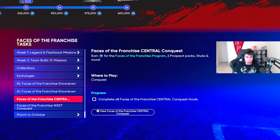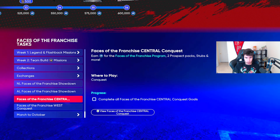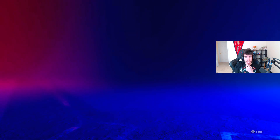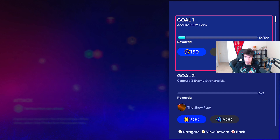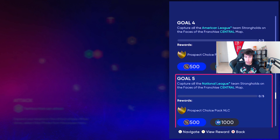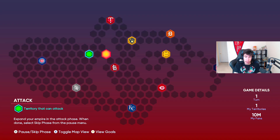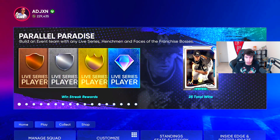What's also new is the conquest map. I think the central one came out today — I'm almost positive the west one was already in. Both are 30,000. Looking at the goals, there's a Show pack, prospect packs, and a ballpark habits pack in here. Plus there's going to be some hidden rewards, and you get that XP towards the Face of the Franchise program.